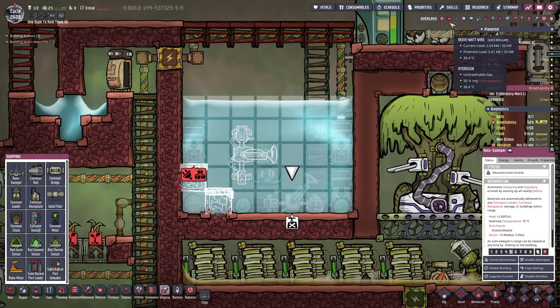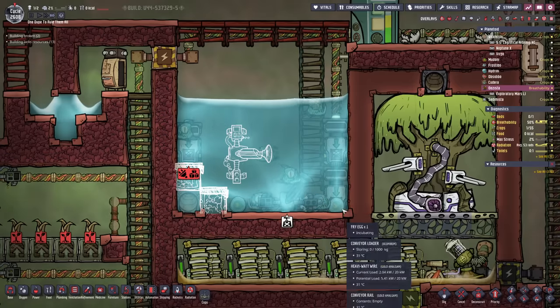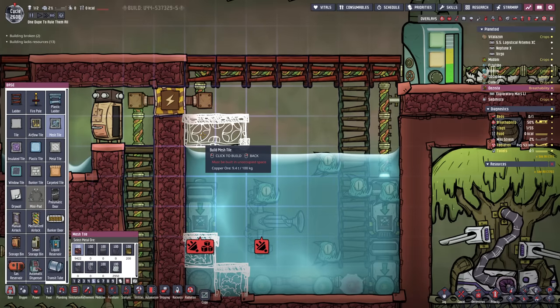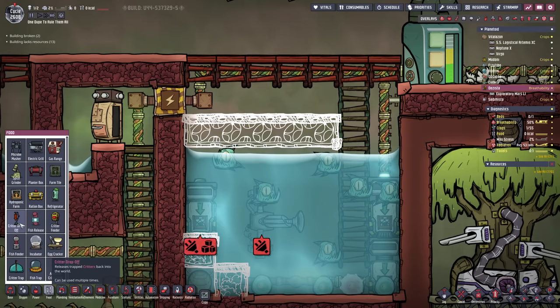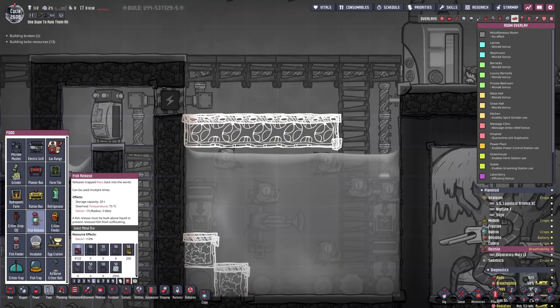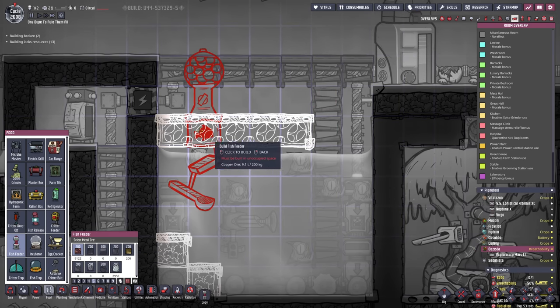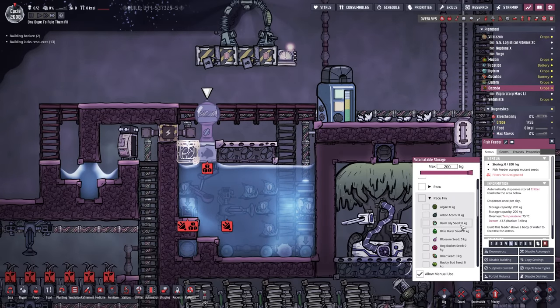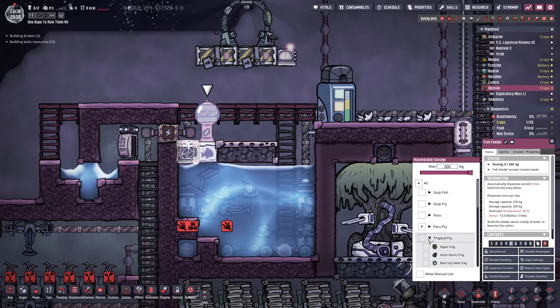So somewhere along these lines I want my autosweeper. That means we can get rid of the old autosweeper. Maybe we don't really have to change a thing. The next step would be to add a couple of mesh tiles here. Under the food section we should have a fish release and also a fish feeder. We don't really need the release because we already have the fishes inside, but we want to add the fish feeder maybe right there. Inside the fish feeder we're gonna set balm lily seeds, and I want to disallow manual use for all the types of paku.